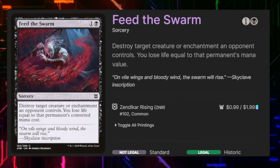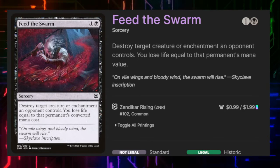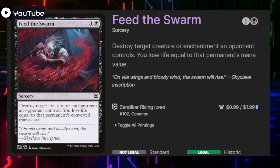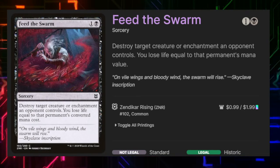Feed the Swarm for one and black destroys target creature or enchantment an opponent controls, and then we lose life equal to that permanent's mana value. We have very little in the deck that lets us deal with enchantments, which is the main reason this card hit this spot for removal.